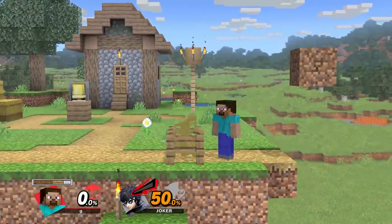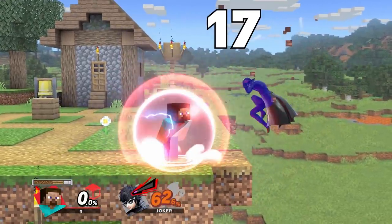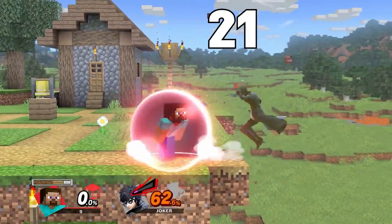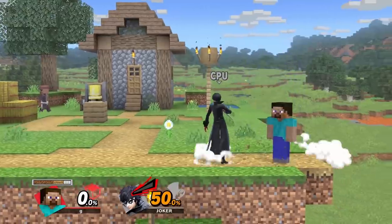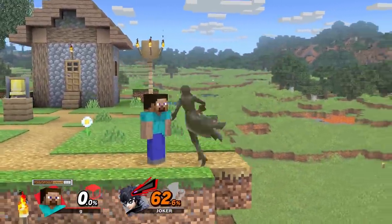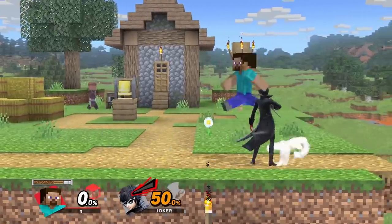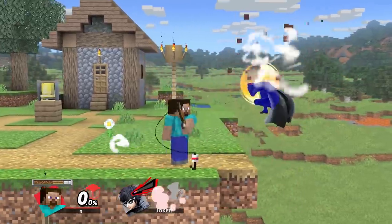I tested ceiling teching on Fox, Joker, Puff, and Donkey Kong, and got pretty much the same frame data on all of them, so it's pretty much universal. When most characters ceiling tech, they go through 17 frames of invulnerability, then 8 frames of vulnerability, and then they can act. It's important to note that they can drift left and right during their vulnerability frames. If you have a block with three spots up, this gives Steve a 15-frame advantage after the block floors them, if they tech.